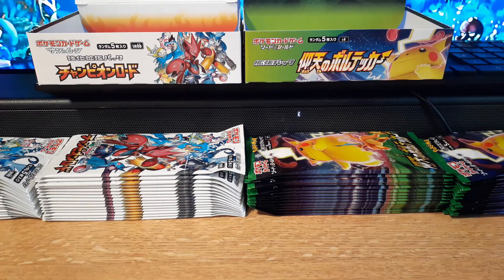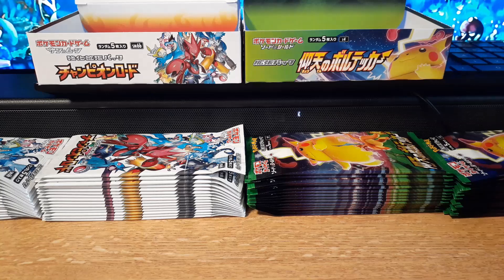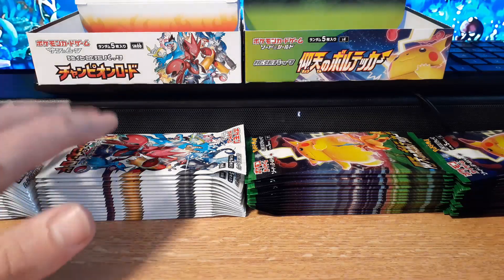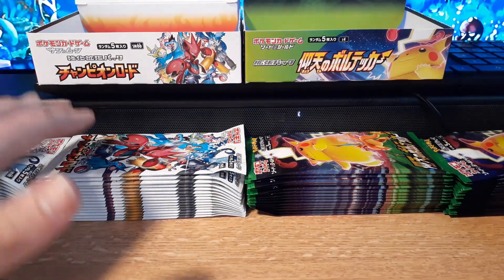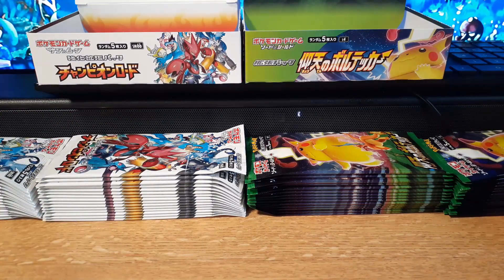Hello everybody and welcome back to another unboxing video. Today we are opening more Pokemon cards. We have two different sets: one booster box of Champion's Road and one booster box of Electrifying Tackle. With Champion's Road, the pulls we're going for are any of the Hyper Rares — the Hyper Rare Articuno, Salamance, or Caesar. With Electrifying Tackle, we're trying to get the Hyper Rare VMAX Pikachu or the Full Art VMAX Pikachu.